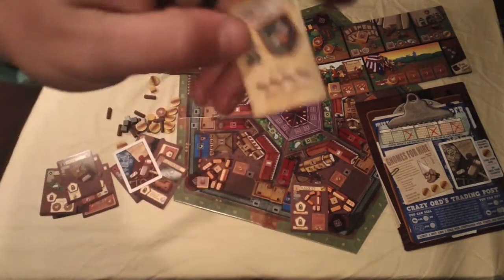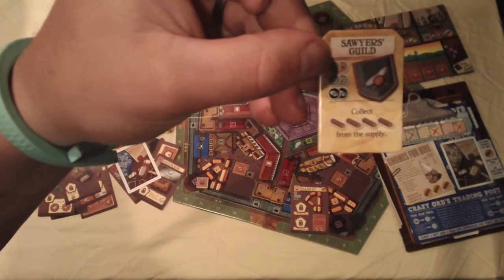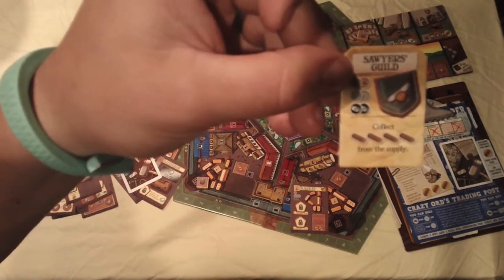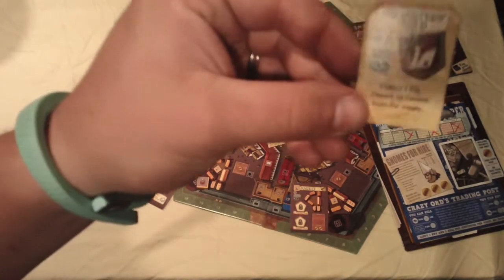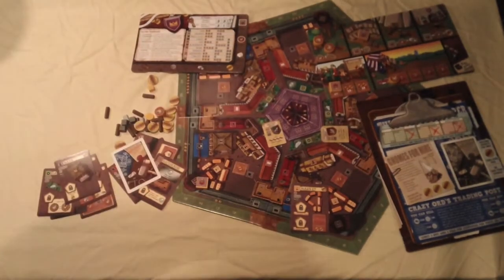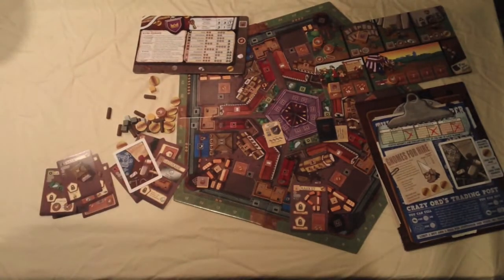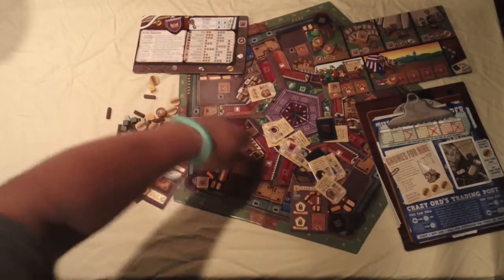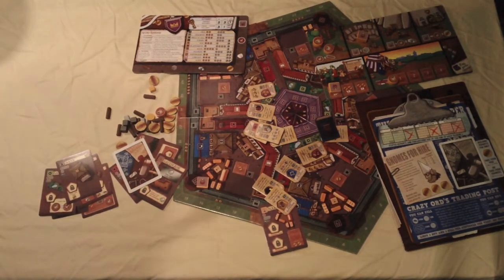The last big thing are guilds. Guilds go on the board in the town and give you a benefit when you place a worker in them. This guild is the Sawyer's Guild — it gives you four lumber for placing a worker there, which is four times the amount you'd get from the generic slot. There's the Miner's Guild which gives two steel instead of one. There are all kinds of guilds: interactive guilds, basic guilds, resource guilds — and you can set up your game different ways, which really increases the replayability.